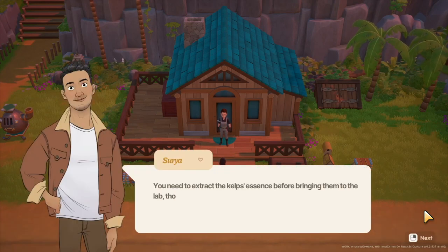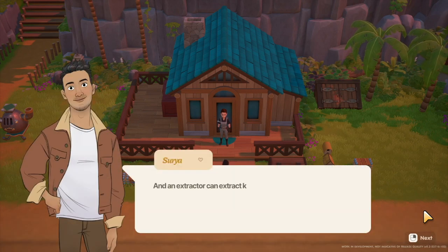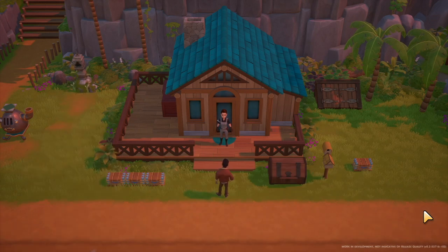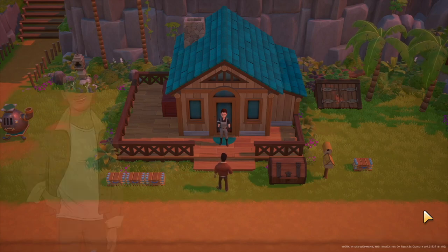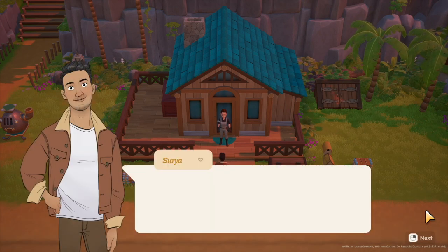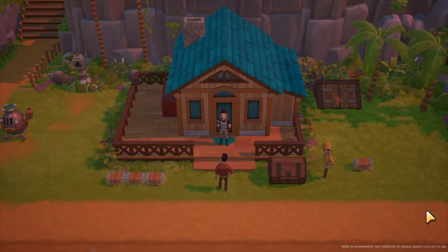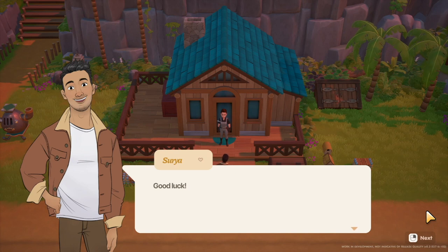You need to extract the kelp's essence before bringing them to the lab. An extractor can extract kelp essence — here's the blueprint for making it. To make an essence, place 10 kelp in a glass inside the extractor. Bring 5 kelp essence to the lab and you can choose which produce to upgrade. Good luck.